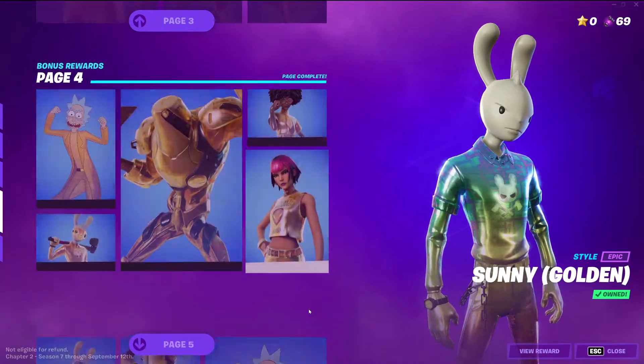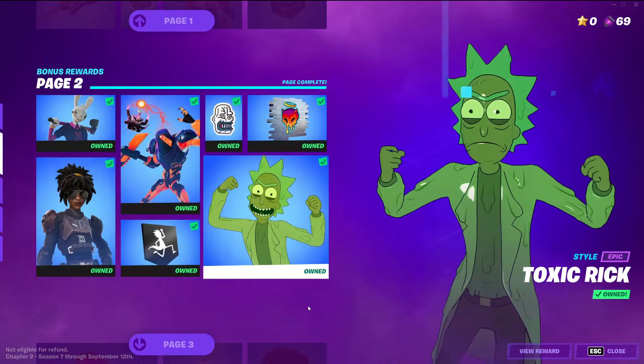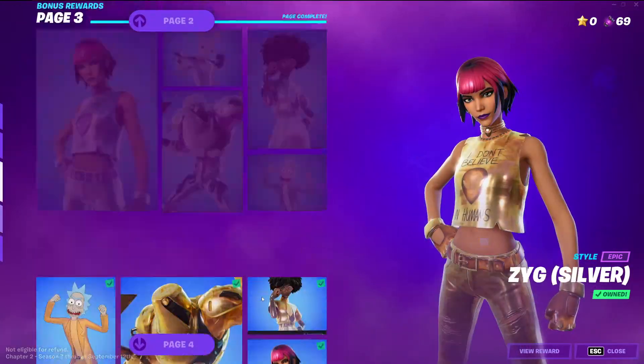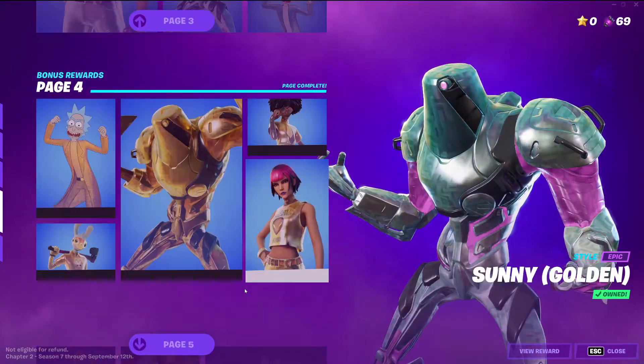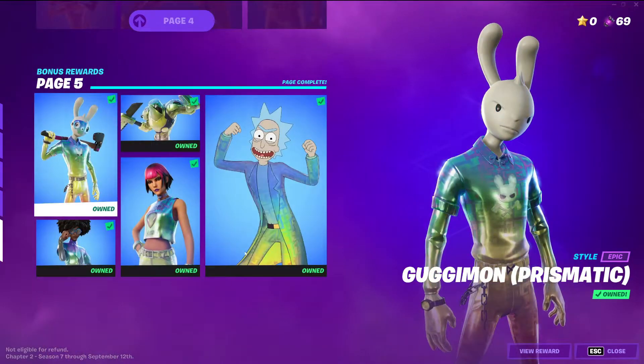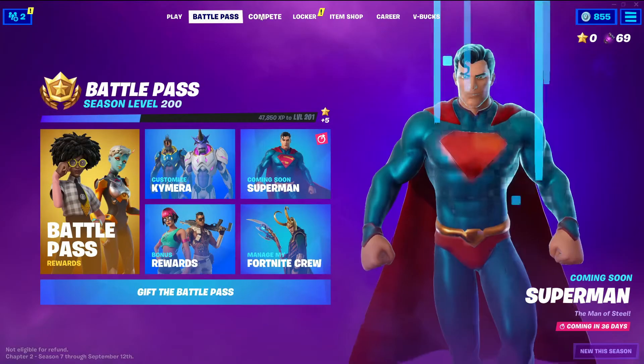So yeah, all of that grinding — I think we just hit week 5 on this season, and now I'm level 200. And I'm for sure going to be doing the random rainbow, the silver random, gold, and random rainbow styles. So that was it for the bonus rewards. Now we're going to go into the item shop.